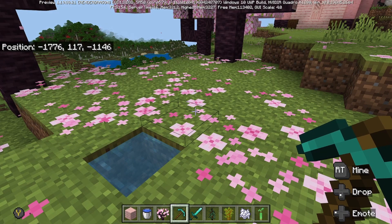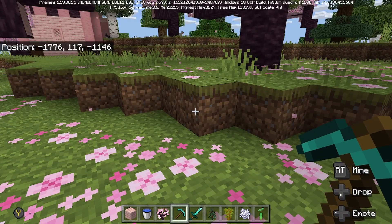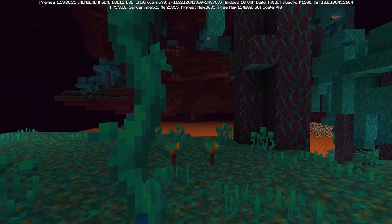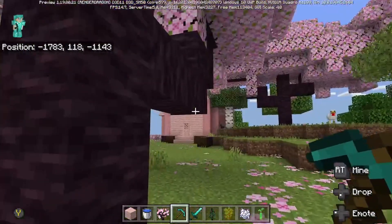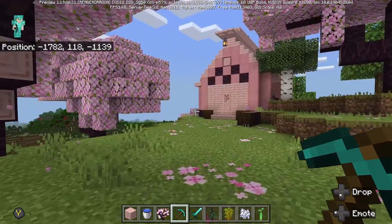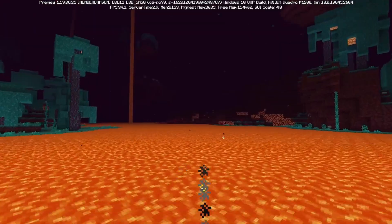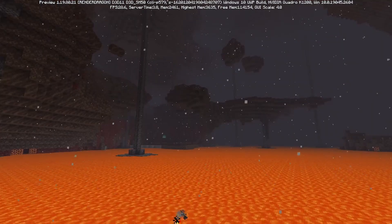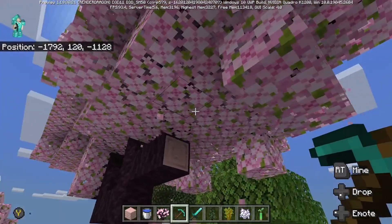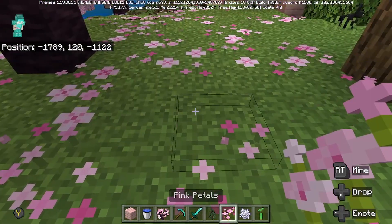So what about the ground cover? What started in the nether — the flower petals and this particle effect — this is just beautiful to walk around in. It's these particle-type effects that, other than the lush caves, you only really see in the nether. Now they're slowly adding some of the cool things, like petals raining down, and then you get the flower petals on the ground here.